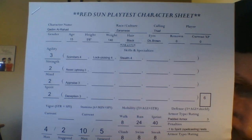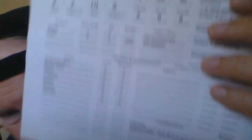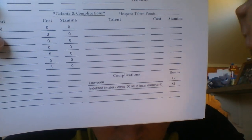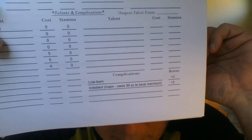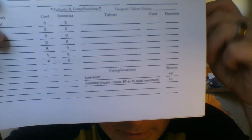You could play this character to be that kind of good-natured Aladdin street thief if you choose to. Going down to complications — complications are like weaknesses in Savage Kingdoms. It says 'Lowborn,' kind of like Aladdin. And his other complication is 'Indebted.' I might switch the name complications to weaknesses, but I kind of like the fact that it's called complications.